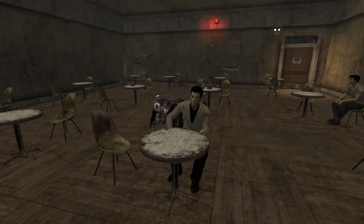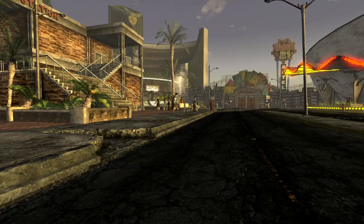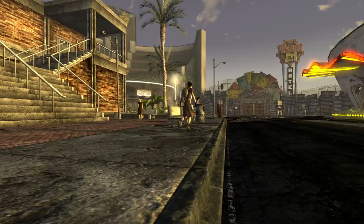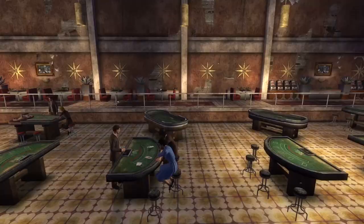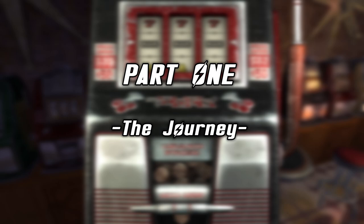But that's not all. Once you've reached Freeside, there are several different methods of entering the Strip, and today we're going to discuss exactly how speedrunners managed to gain entrance to the Strip of New Vegas in the fastest way possible, while also avoiding all of the Nevada wasteland hazards that you meet along the way.